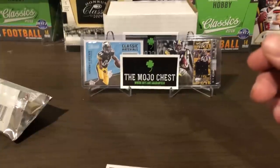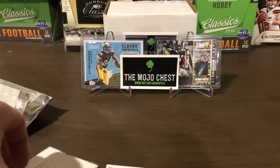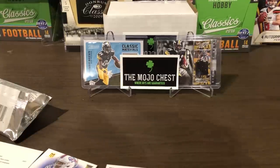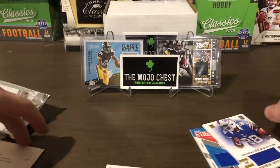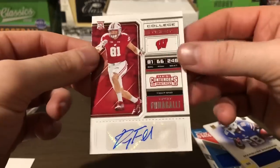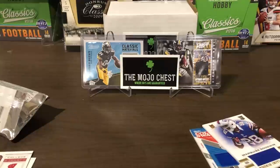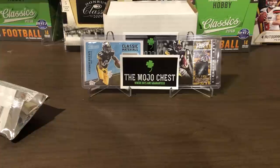Well, there you have it guys — there is the Mojo Chest Touchdown version, the highest tier. As you can see, this thing is chock full of hits. I did end up getting four hits: the LT jersey, the Marquise Goodwin game-used numbered 3 of 399, the big one — the Evan Ingram RPA — and the Troy Fumagalli auto out of 2018 Contenders. Definitely a fun product — I encourage you guys to try it out at least once. I'll leave the link in the description below. I hope you enjoyed the video — if you aren't subscribed to my channel I highly suggest that you do. Thank you for checking out the video and I will see you guys in the next one.